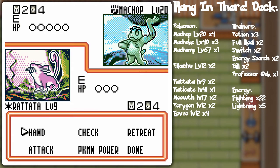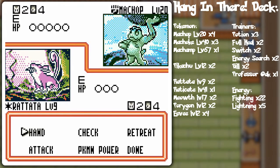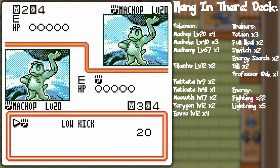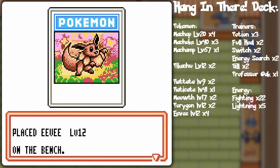Oh, he does! The Rock Club uses Fighting Pokémon — Rock Pokémon are also Fighting type in the Pokémon Trading Card Game based on the typing. We're gonna use Bill first before doing anything else. Machop versus Machop — free retreat Rattata, attack with Low Kick, and call it a turn. This can go a whole lot faster if you have the text set to a faster speed.